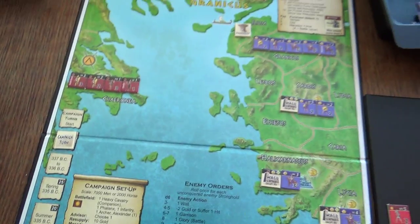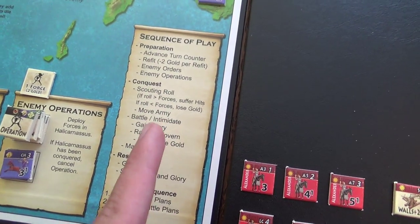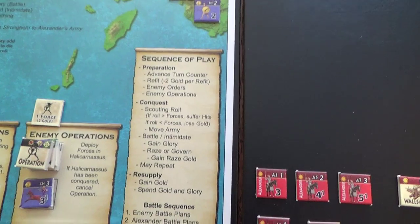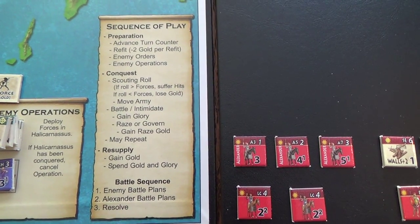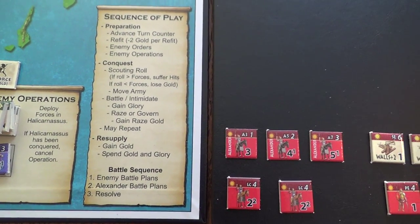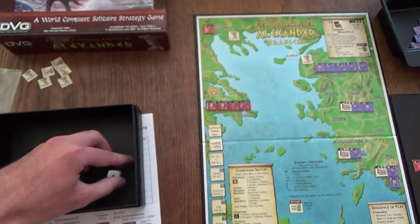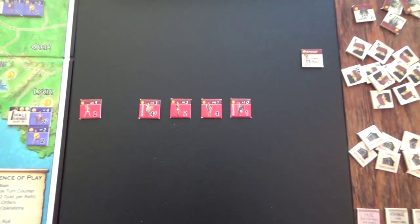We get to the conquest part which is our part of the turn. You can actually repeat this as many times as you want. It goes: scouting roll, then choose to move, then battle, then you can do it all over again or stop and gain and spend gold. We do a scouting roll to begin with - that's a five.